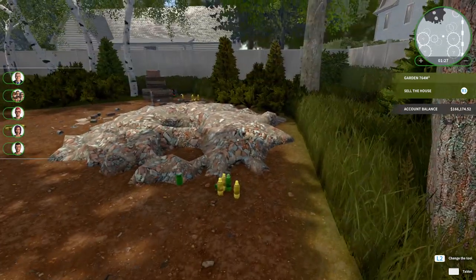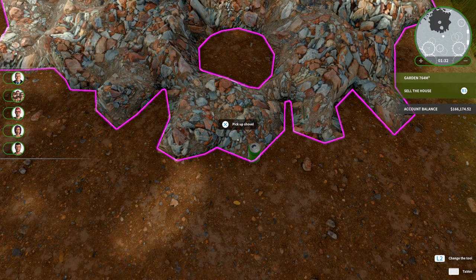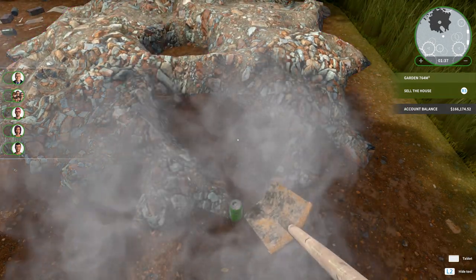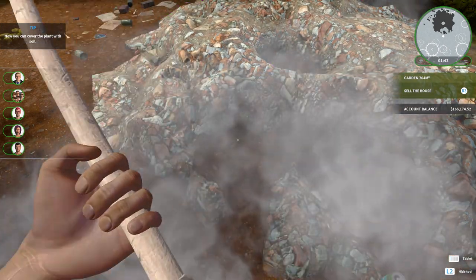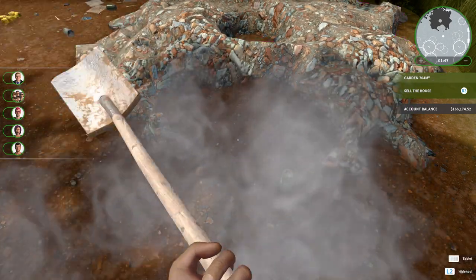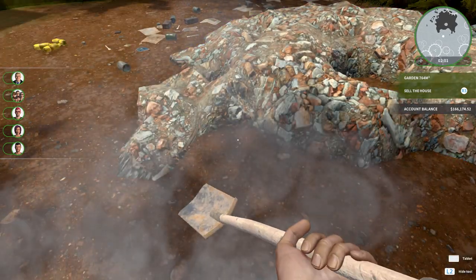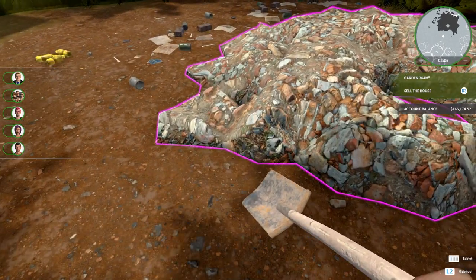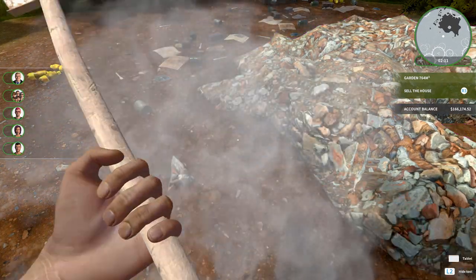They arrive at the new house — it's trashy as hell with a big old trash pile. They pick up the shovel and start shoveling. Jinx has played around with the mechanics a little bit through the initial tutorial missions to learn how to use the tools. The shoveling is loud. The rubble-filled yard kind of reminds them of Sid's backyard from Toy Story where he tortured toys.